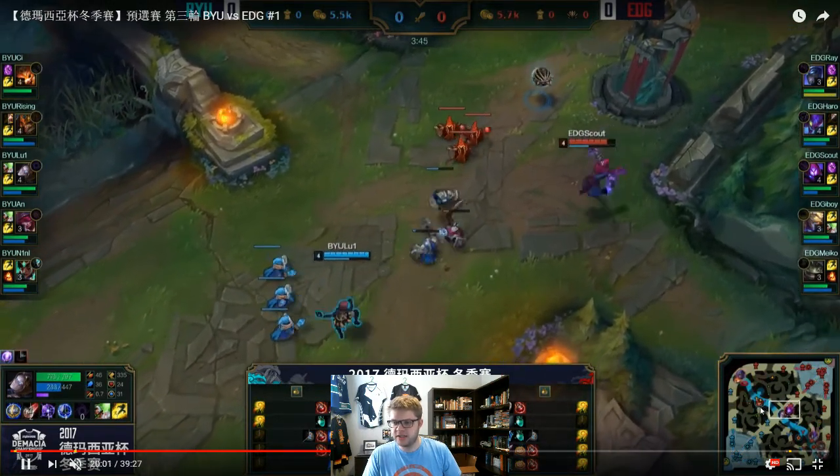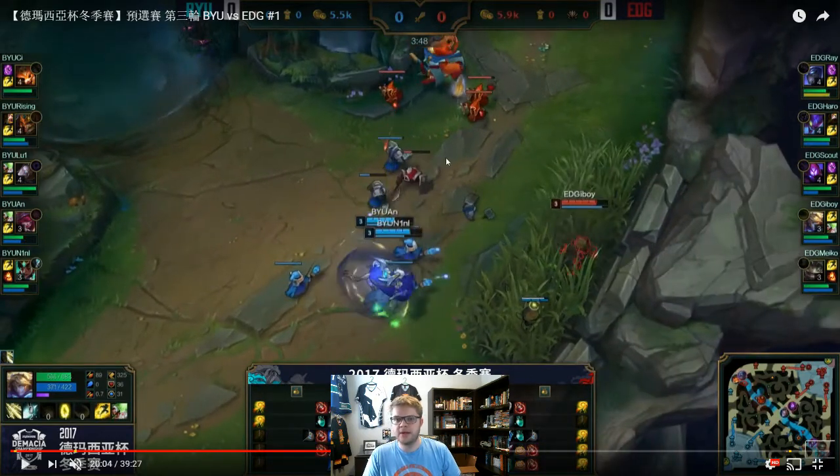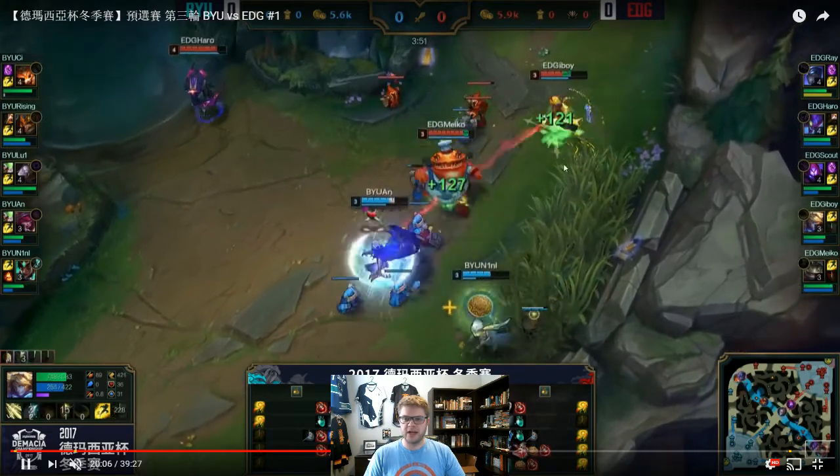That ward allows EDG to see that Jarvan is now on the top side of the map — there's the ping right there. While that's happening, that appearance by Jarvan gives EDG the confidence that Kha'Zix, who got pushed out of the river, went back and farmed his Gromp. Now they know Jarvan is satisfied with the control he gained, that he's protected his mid lane. Orianna and Jarvan got some wards to protect the mid lane where Orianna has a lot of priority. BYU know Kha'Zix is in this jungle quadrant — but they still step just a little too far forward in the bottom lane trying to get a winning trade, thinking they're getting iBoy, and here comes the Kha'Zix.